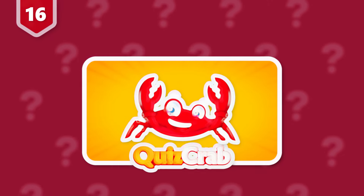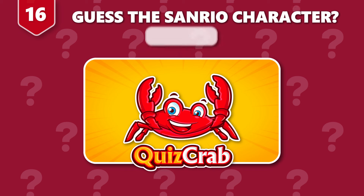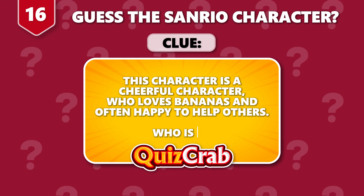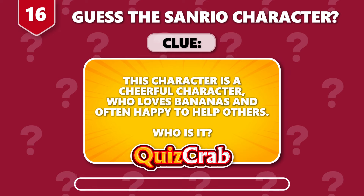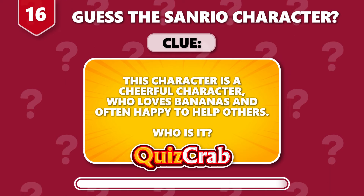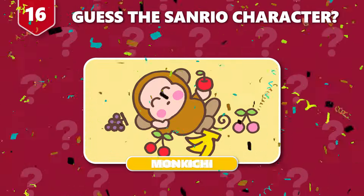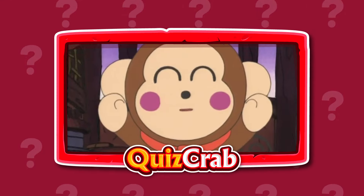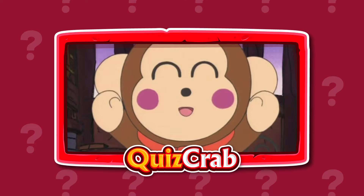Round 16. Identify this character. The clue is: this character is a cheerful character who loves bananas and is often happy to help others. Who is it? You got it. It's Monkichi. I'm going to spend the whole day doing things with Mama.